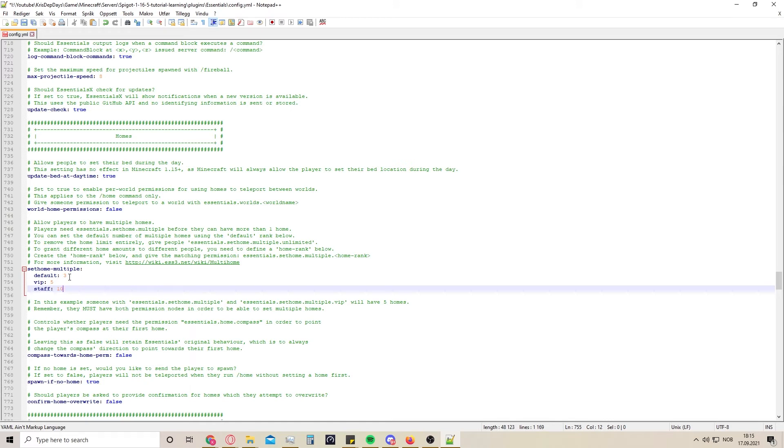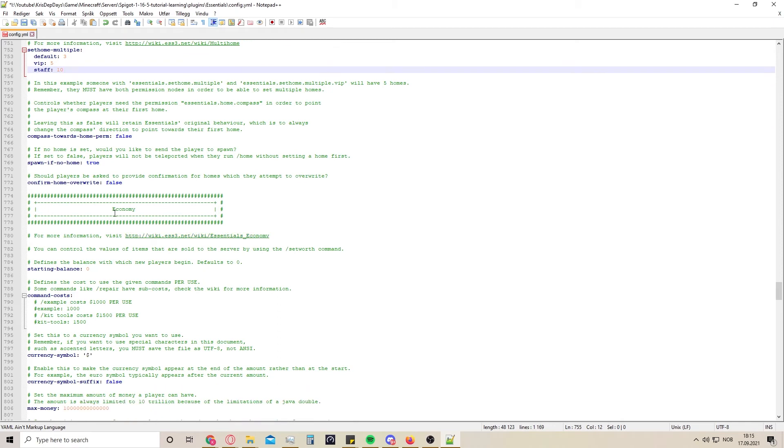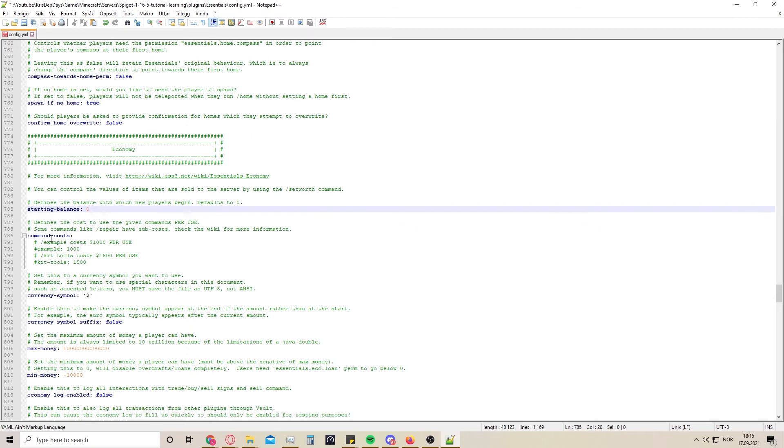On a regular survival server that's pretty straightforward, but immediately when you have a minigame server I like to customize it for each thing. Right now I will just let it be as I get more plugins. Over to the part I like the most - the economy. Starting balance - you choose whether you would like people to start with money or not. Normally I download other plugins; for prison you have a prison plugin so they can make money there, and for a survival server they can either sell stuff or work their way up. Some commands here can cost money.